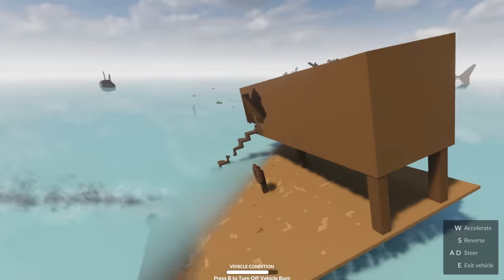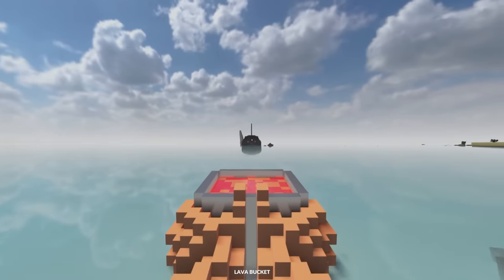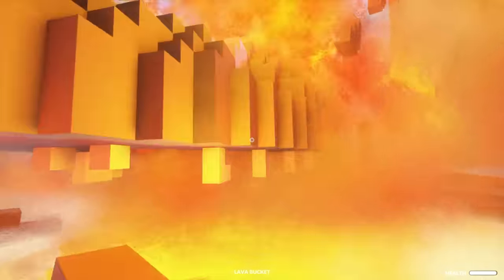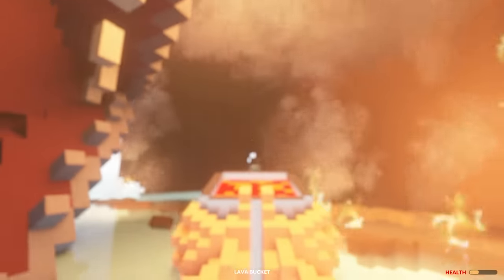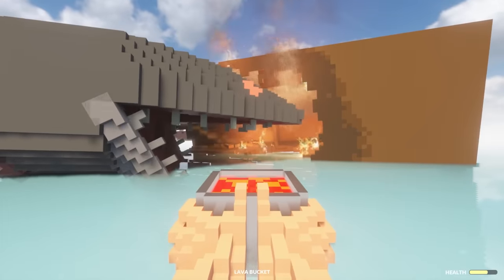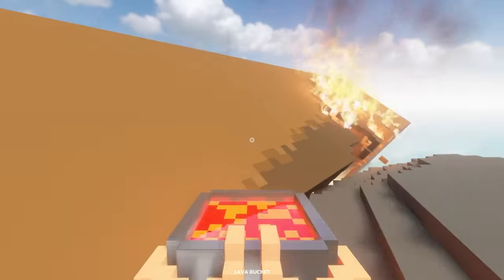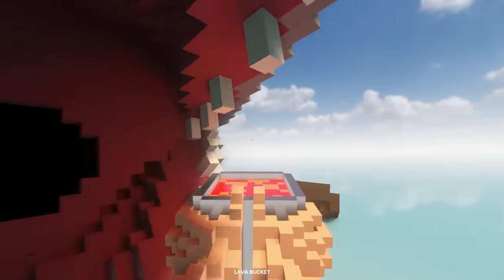We've got another shark behind us, but that's fine — I know what to do now. Are we sinking? We might be sinking. I don't know what the distance is on this thing. Lava bucket! Just in time! Lava and wood doesn't exactly mix very well. My raft is officially sinking. At least the shark's dead. Why did I use lava? No, no, no, no, no! I'm dead.